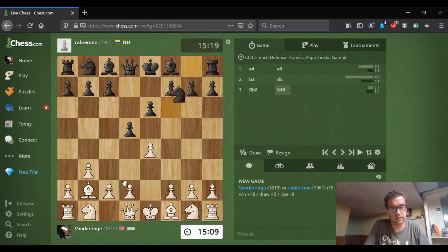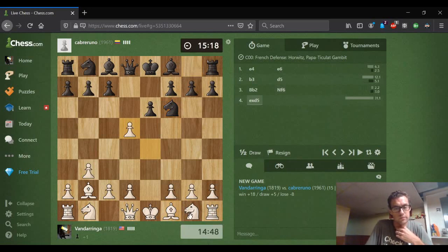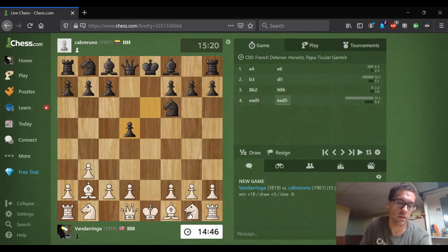It's been a while since I've played this. He's going to decline it. We'll go ahead and take, and we'll just have a position after e-takes-d5. I didn't want to close up the diagonal. It's a little more fun if he accepts.